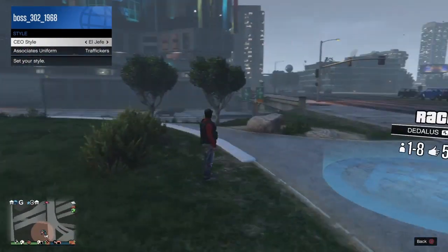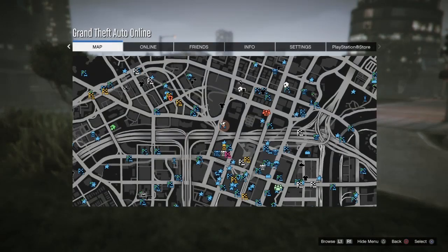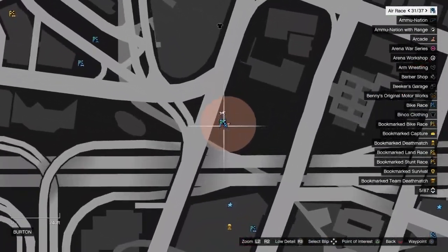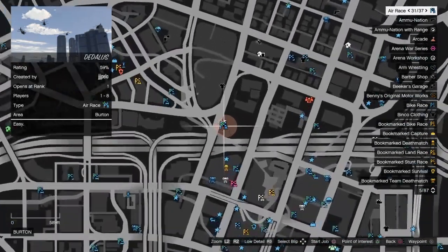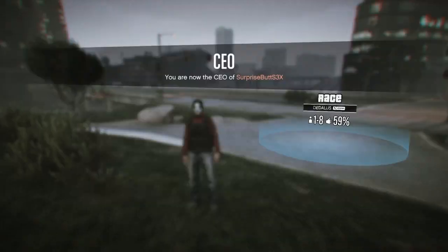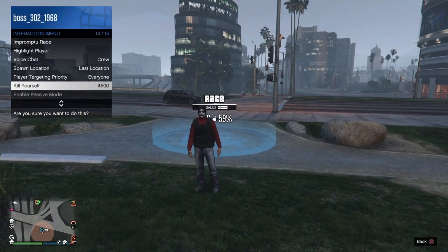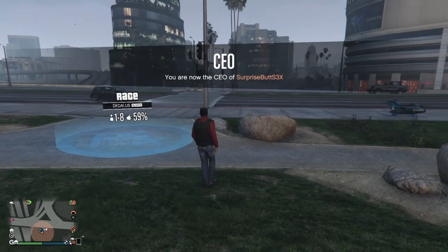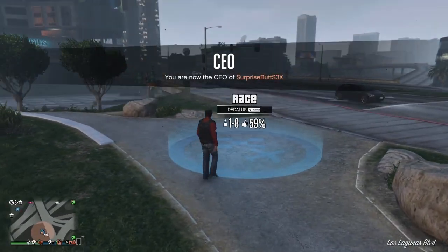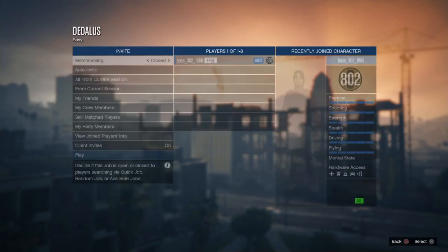Once you have picked the outfit you want to save, go ahead and open the pause menu, go to the map, and come to this location on the map — the job should be sitting right here. Once you've made your way there, open the interaction menu again and set the spawn location to Last Location. Then go ahead and stand on it and hit right on the d-pad to enter.